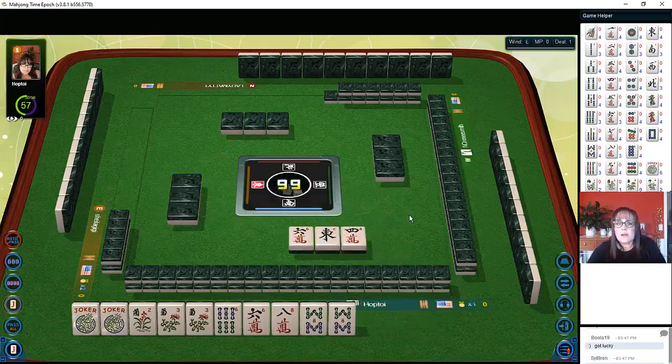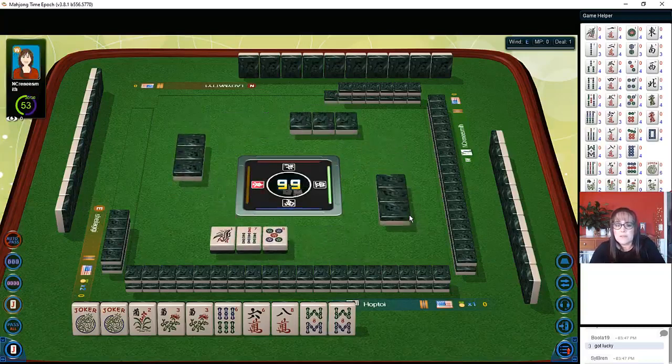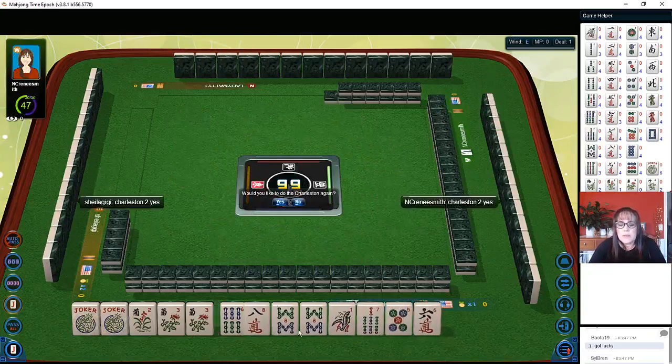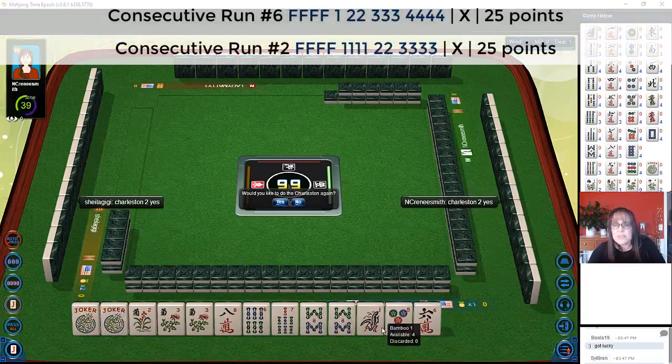Four, five, six are the most likely tiles to be kept by others because they're in the middle of the range — it's a theory I'm working on. We're going to keep six, seven, eight because maybe we could play single pair pung kong, fifth hand down, instead of like numbers.